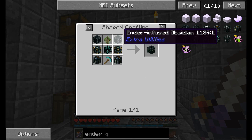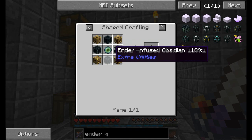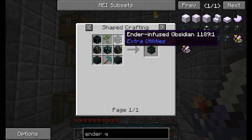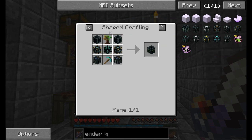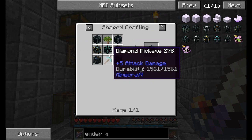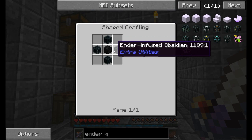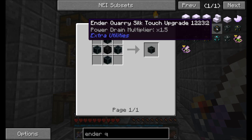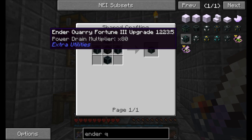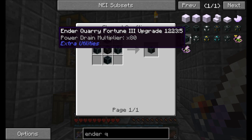We're going to need ender infused obsidian — we get two of these — and we're also going to need ender cores which require some ender infused obsidian. So we definitely need a handful of ender pearls, and we're going to need the ender etched matrix which requires more ender infused obsidian — so at least three sets of ender infused obsidian total. We'll also need at least four ender pearls, so we might be cutting it close. There are various upgrades you can apply that cost more power — silk touch is one and a half times, fortune 3 is 80 times the power use, which is nowhere near our current power production.